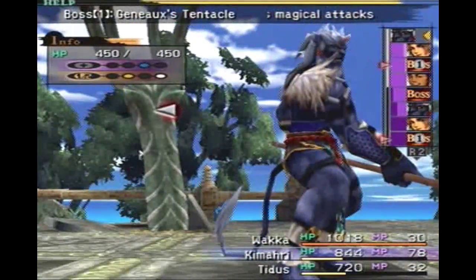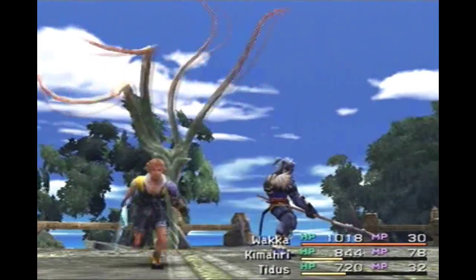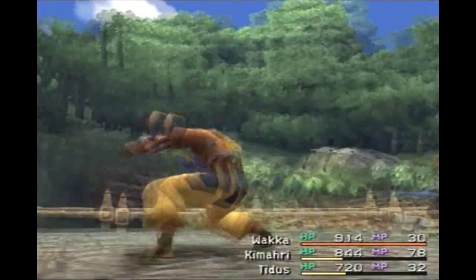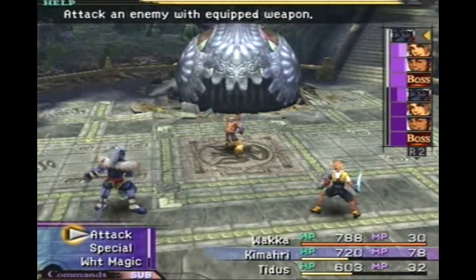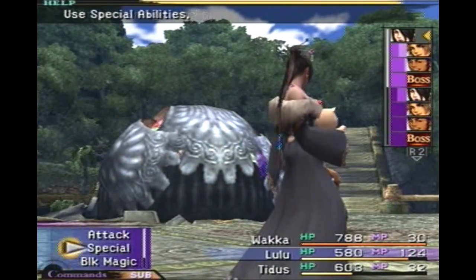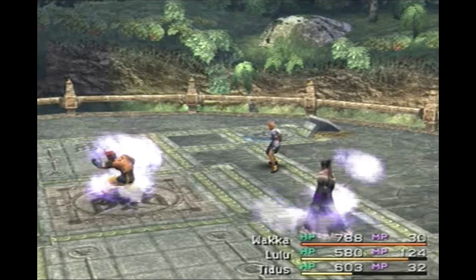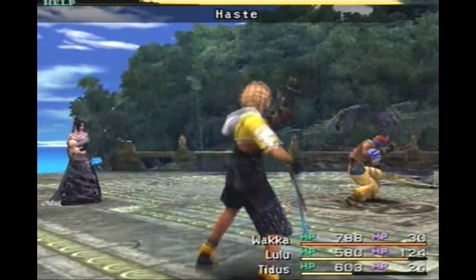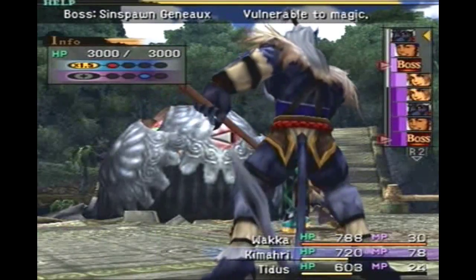Alright. I don't know if he's still alive, because he absorbs magical attacks. That's why the Scan thing is pretty useful — the built-in scan. Let's bring in Lulu. I forget what this guy is. Let's use Focus. I forget what that creature's weak against. Let's bring in Kimahri again — oh, here we go: 'Vulnerable to magic.' Okay.